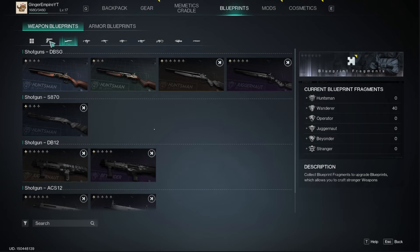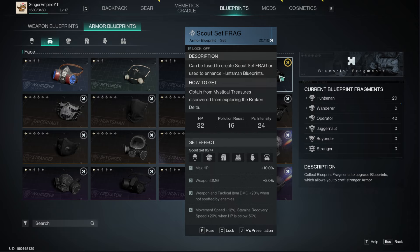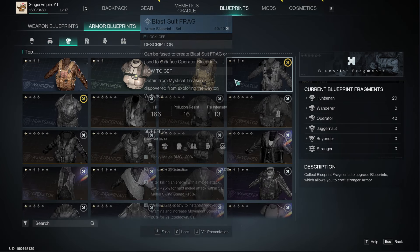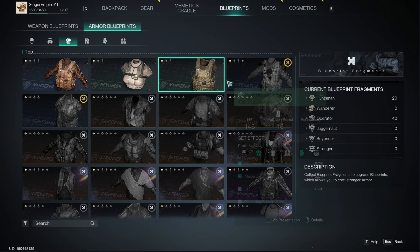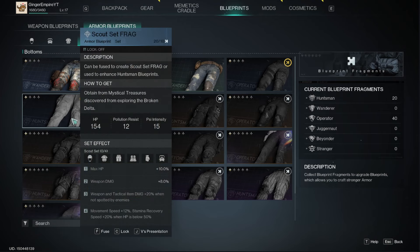So I guess we're going to look at armor because I don't want to spend the points yet. There's the Scout Set item, which is from the Broken Delta zone we're in now — scout set fragments. And this Blast Suit fragment would be from the mystical chests in the Dayton West Wetlands, which is the zone we were in previously — that's the starter zone.